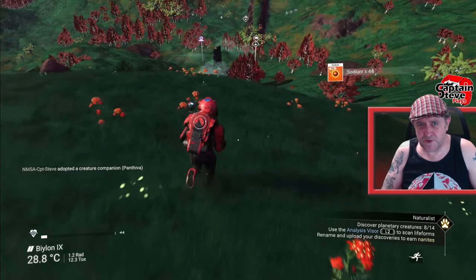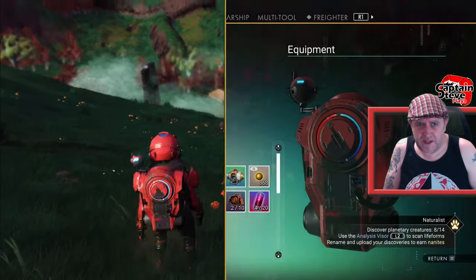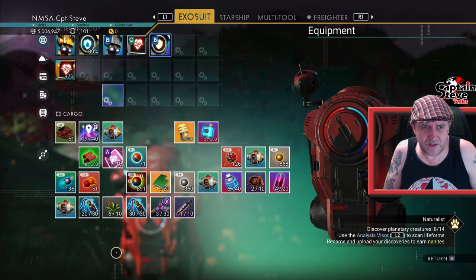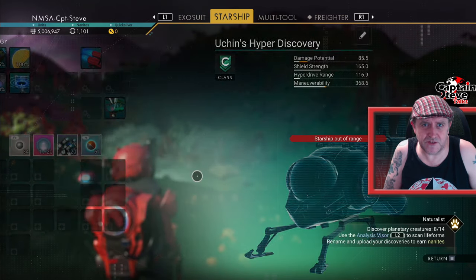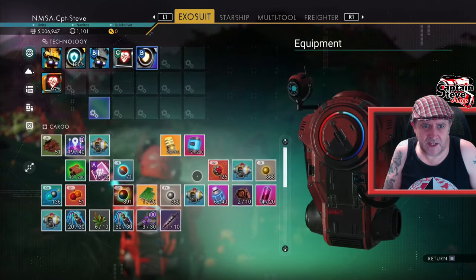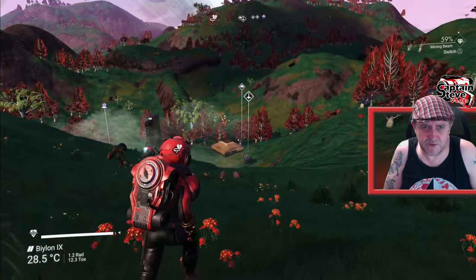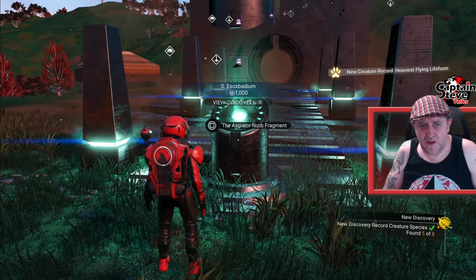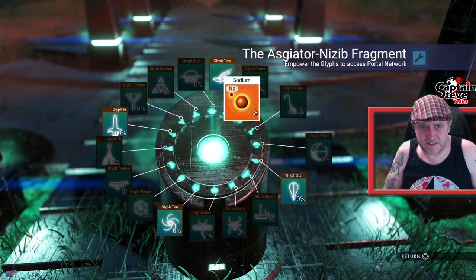Let's get back to the portal and activate it. I just claimed the badge for having the adopted creatures. I didn't bother installing the actual technology slots — it should have given me them somewhere. I was going to show you another sort of glitch but it doesn't seem to have worked. Anyway, let's get to the portal. Let's start activating said portal.